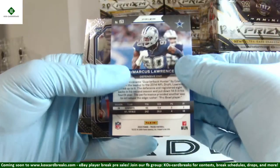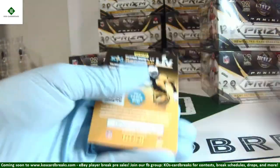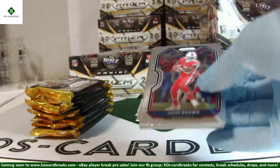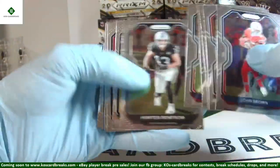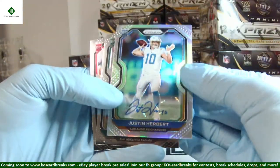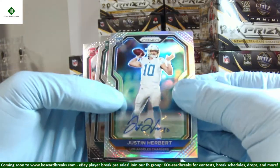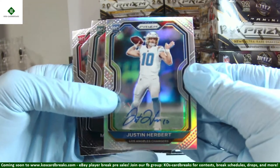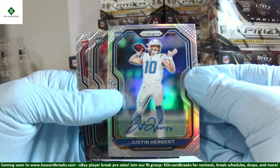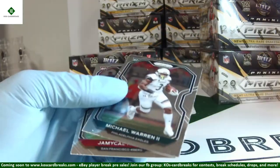Demarcus Lawrence out of 175. Julian Blackman and Zach Vaughn. We'll random that out of the first 500 in the group, which will be very soon — perhaps even tonight. Justin Herbert silver auto! That's a good card. Unfortunately the centering is a little worse than it was on the Claypool — a little off on both ways — but it looks pretty clean otherwise. Nice hit! There you go Jason — second box, boom, Herbert auto.